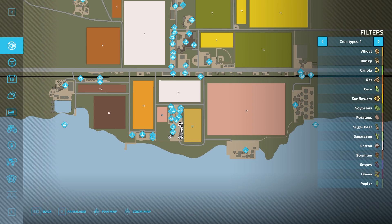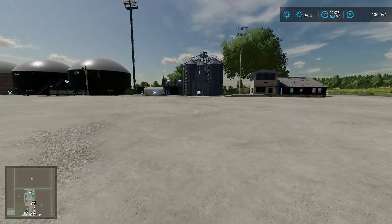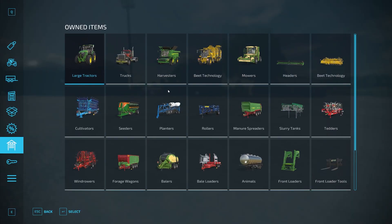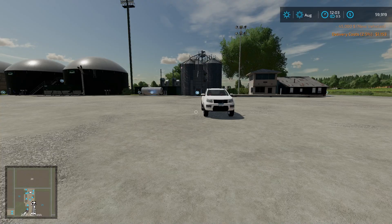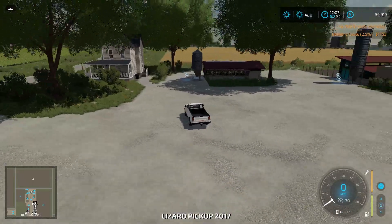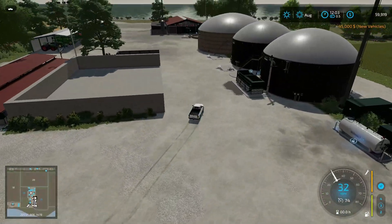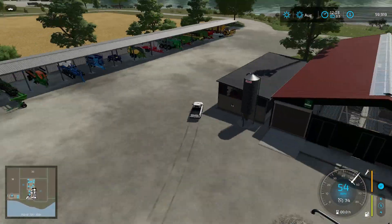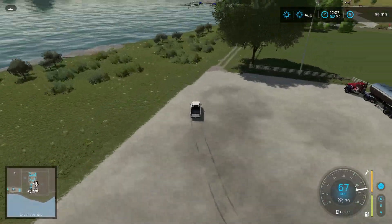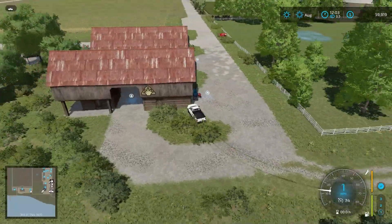Down here we have a couple of haylofts at that corner. I'm surprised we didn't start off with a pickup truck. I do have store delivery mods installed so I'm just going to go ahead and purchase a pickup truck so we can drive around the map a little easier. We'll drive down and take a look at where the haylofts are. There's a road that goes around behind it - works its way out into that area. Here are our haylofts over here.